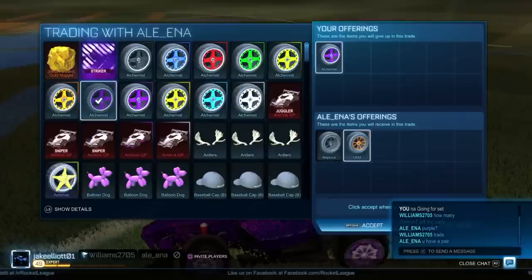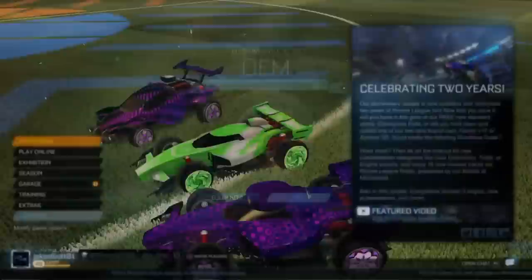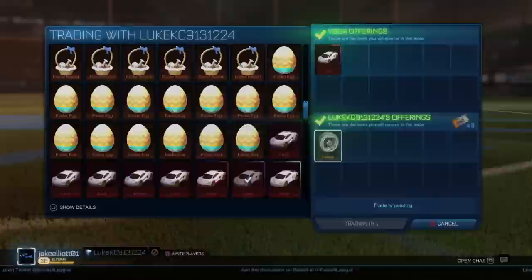This trade was with a guy collecting Painted Alchemist wheels, and I managed to get a lot of profit from him. He offered me two uncommon painted wheels — not as popular as the Alchemist wheels, but they do sell quite well. The items in this trade, the Pink Painted Endo and the Black Roulette, are both worth about 4 to 5 keys each, but this guy added 3 pure keys on top, so this was an instant 3 pure key profit.